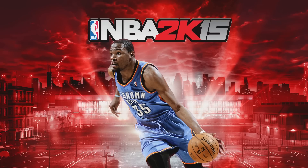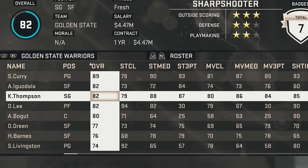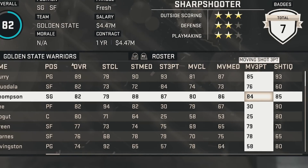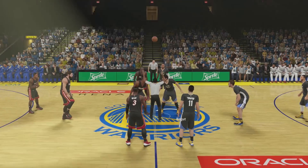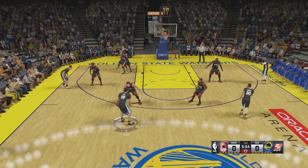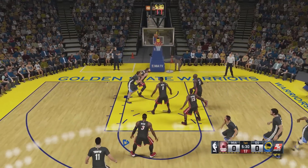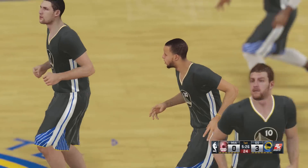That brings us to 2K15, and they finally start giving Klay Thompson a little bit of respect here, making him an 82 overall — first time over 80. He's got a standing three-point shot of 87 and a moving three-point shot of 84. I accidentally gave both teams black jerseys, and I also gave the Warriors the sleeve jerseys — I hate these jerseys, I'm glad they got rid of them. We hit it on the catch and shoot. It wasn't a perfect release but we managed to get that to go.